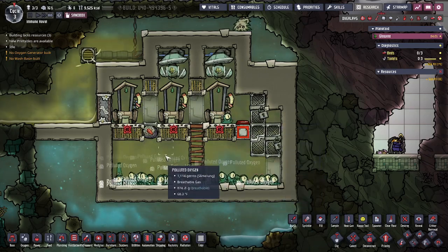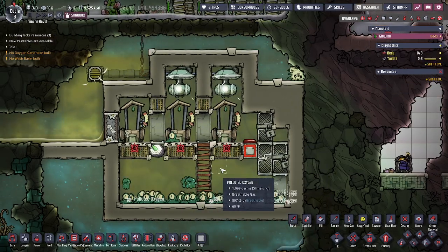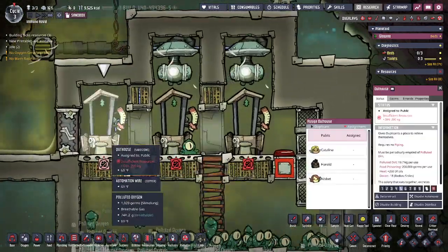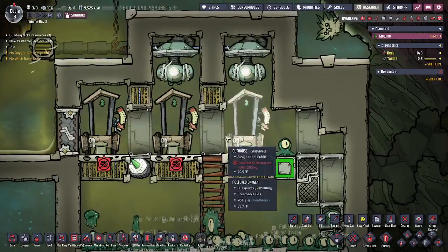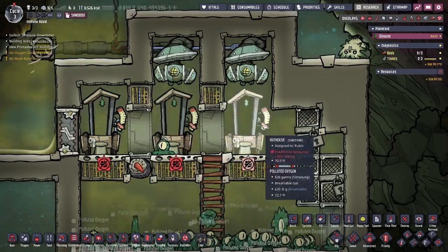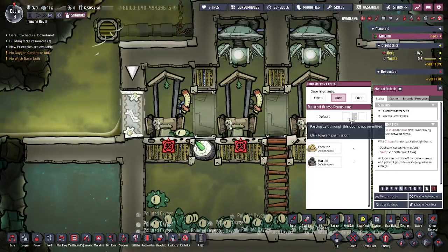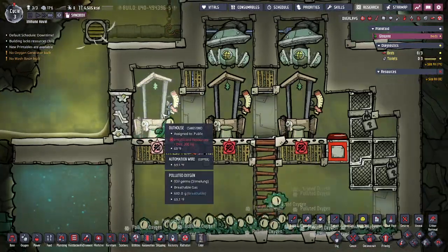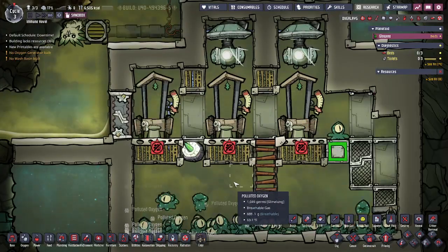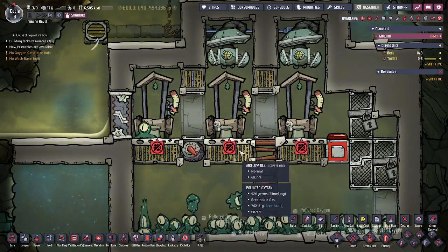You can see that they've all worked their way to the bottom. And if you're not familiar with the Morb farm concept, just to reiterate: all these outhouses need to be full. They're not full here because I'm in sandbox mode and I just spawned Morbs. They need to be full and left alone in these rooms. That's why I recommend closing the door and removing access — otherwise your duplicants, when they have nothing to do, even if you set this to priority one, they'll come and empty the outhouses and then you'll have to restart.